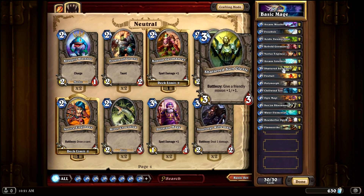Shattered Sun Cleric is next. It's a 3-3 creature, which isn't great for three mana, but you can give a friendly minion plus one plus one — hopefully one you've already played the previous turn so it can attack right away and trade up against more valuable creatures or just hit for more damage. Shattered Sun Cleric is a great card to include.